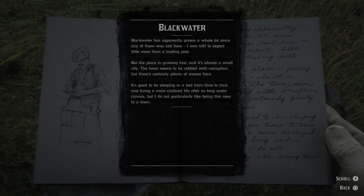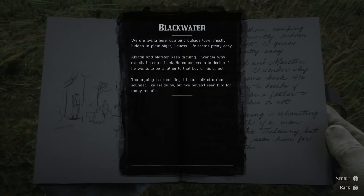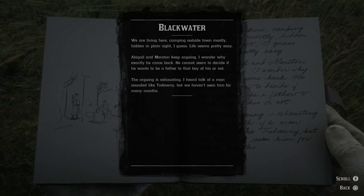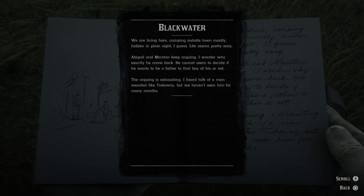It's good to be sleeping in a bed from time to time, and living a more civilized life after so long under canvas. But I do not particularly like being this near to a town. We are living here, camping outside town mostly, hiding in plain sight I guess. Life seems pretty easy. Abigail and Marston keep arguing — I wonder why exactly he came back. He cannot seem to decide if he wants to be a father to that boy of his or not. The arguing is exhausting. I heard talk of a man sounded like Trelawney, but we haven't seen him for many months.